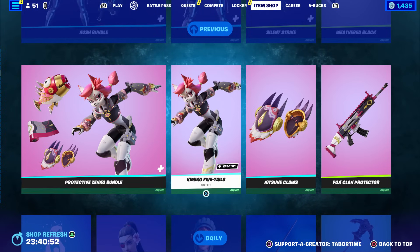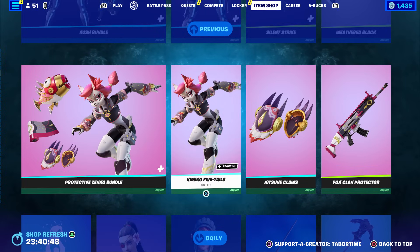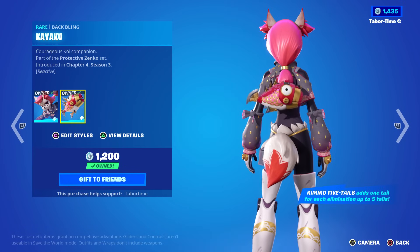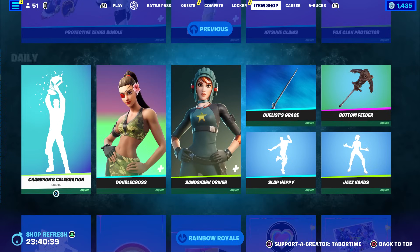The Protective Zenko bundle is back - that's Miss Five Tails, plus the Claws and the Clan Protector wrap. I wasn't really a fan of this one honestly. I liked the back bling, that was my favorite part, but the tail part just creeped me out, especially when more than two appeared. I just can't look at it - don't like it.